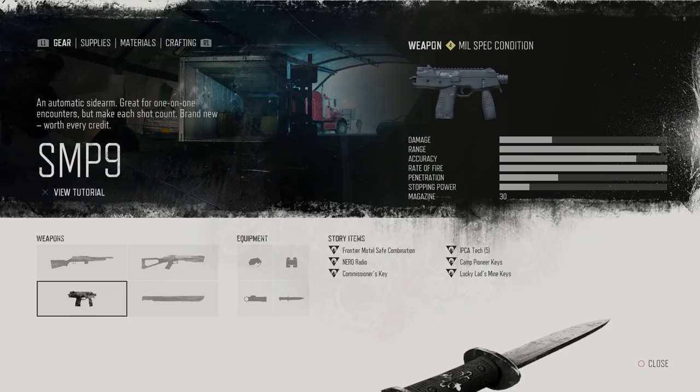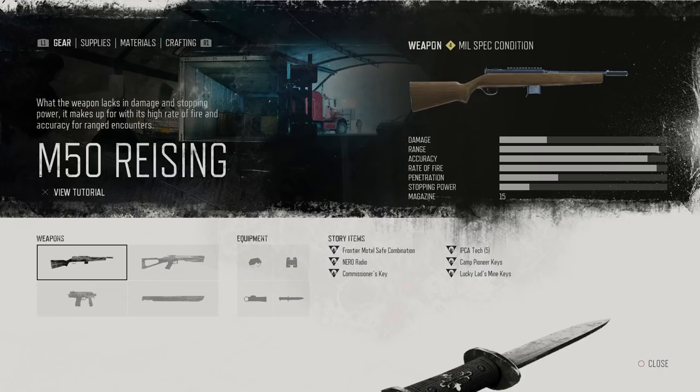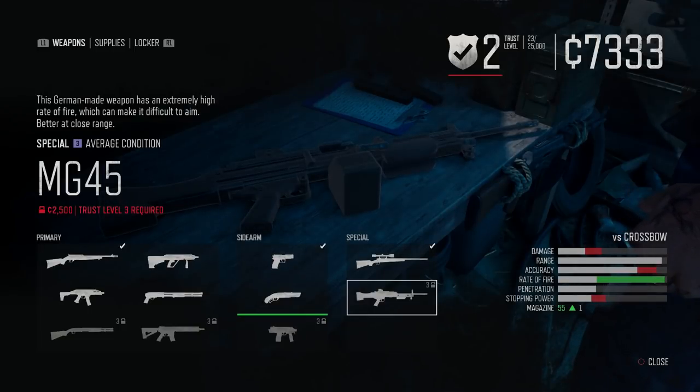Talking about weapons, I would recommend getting the SMP9, which you can unlock for free by defeating 4 different Hordes. The M50 Rising, which is available for 2,000 cents once you reach trust level 2 on Iron Mike's camp. And the MG45 from Tucker's camp for 2,500 cents reaching trust level 3.